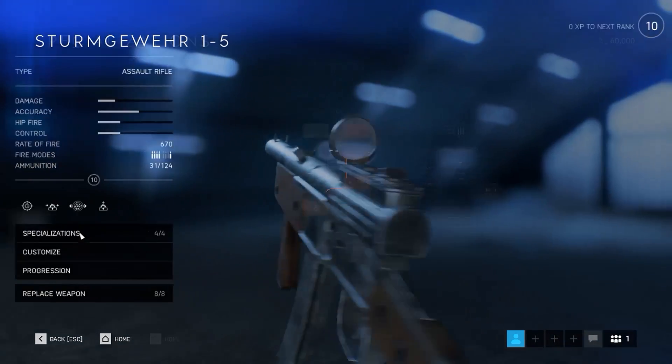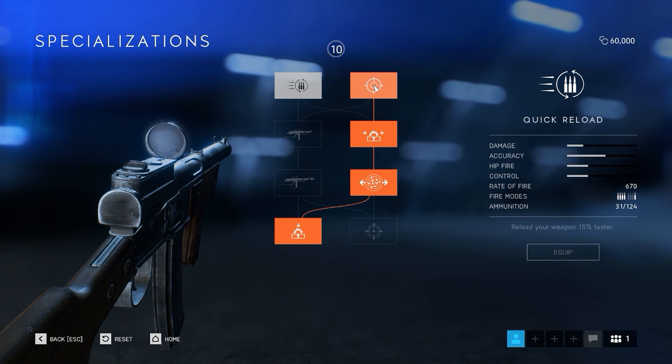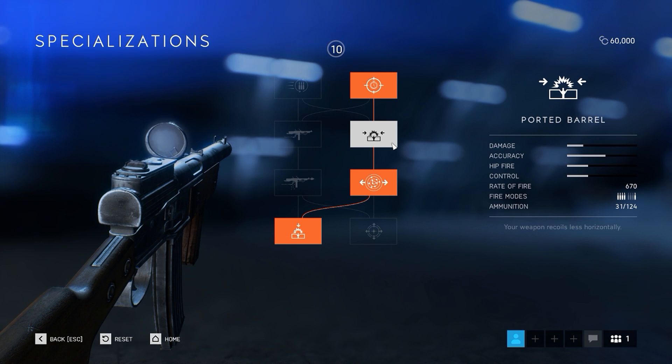For specializations on this gun, you want to go for quick aim — aiming down your weapon sights faster — so you can acquire targets quickly once you've spotted them. Then you want ported barrel, which means your weapon recoils less horizontally. You also want improved accuracy in aimed fire whilst moving, so you can move left and right and dodge bullets whilst you're aiming.